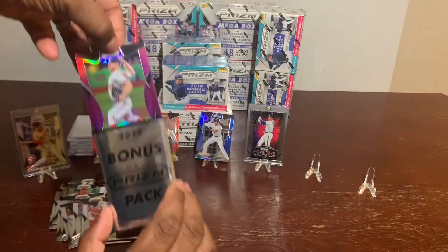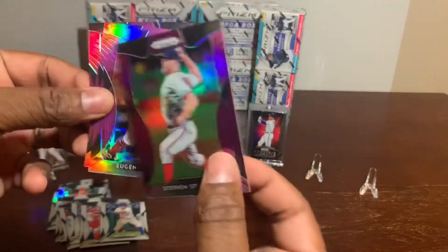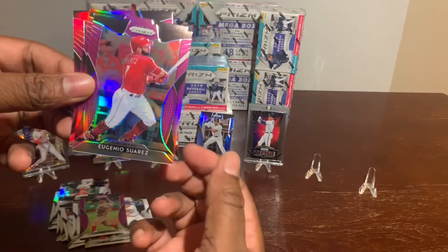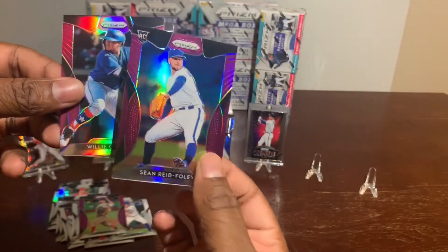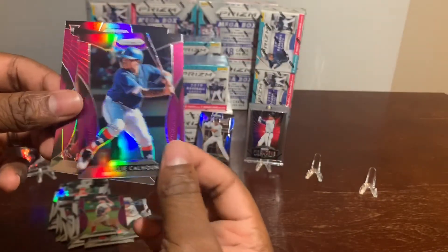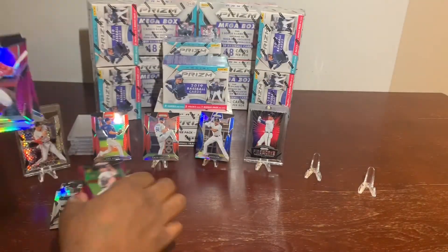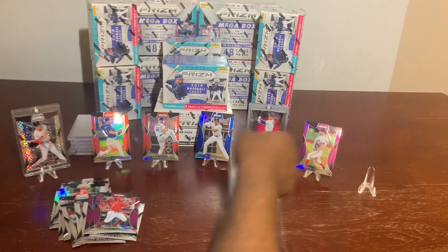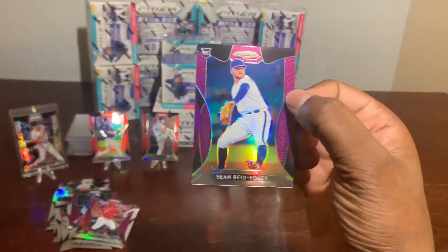All right, bonus pack: we got the pink Steven Strasburg Prizm — very nice card. Eugenio Suarez. Sean Reid-Foley, rookie Prizm. And Willie Calhoun, Prizm. I'm going to have to put the Steven Strasburg on the stand. And you can never go wrong with a pink rookie Prizm of Sean Reid-Foley.